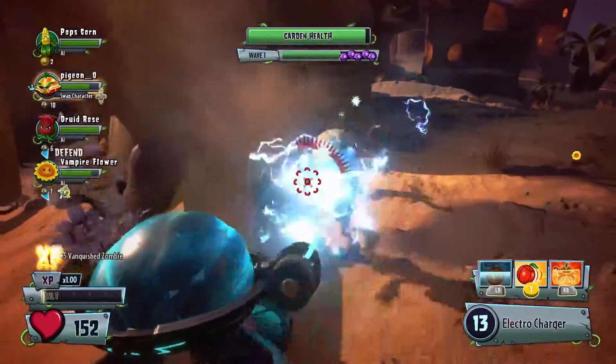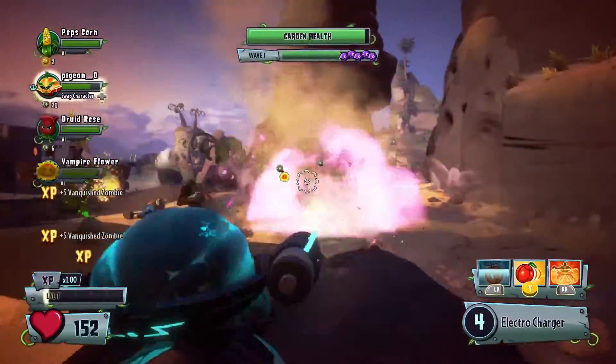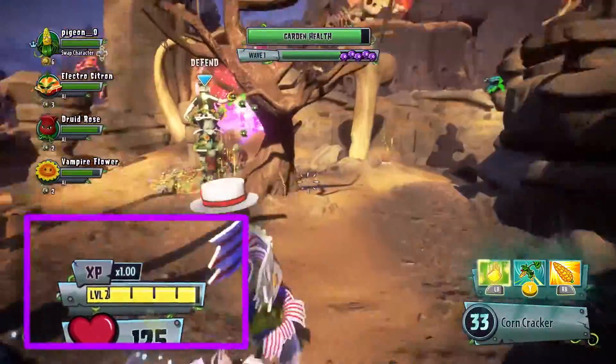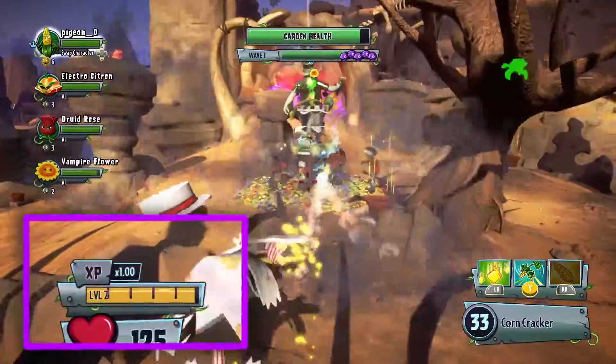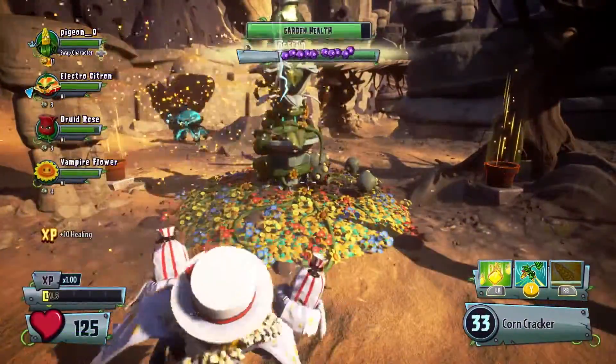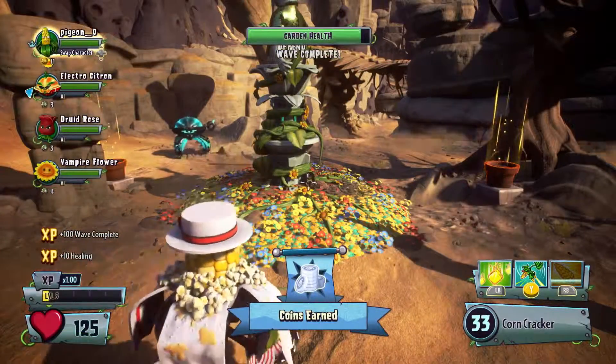Hot swapping also lets you earn XP for all 4 of your characters during gameplay. All you have to do is hot swap to that character, and you'll earn XP while you're playing as that character. You'll also earn coins, which can go towards sticker packs to unlock even more sweet goodies.